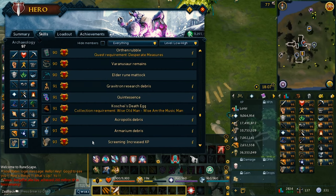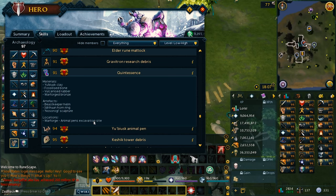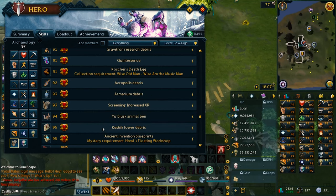Then you go to Everlight — I think this is the Camerton one. Then you go to Warforge at 94. Then Storm Guard, Sindel at 95 and so on. You get the point — it's actually kind of a confusing thing.